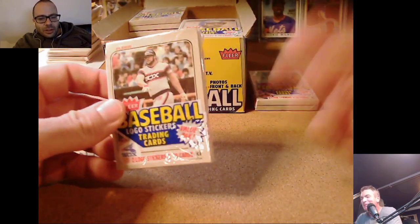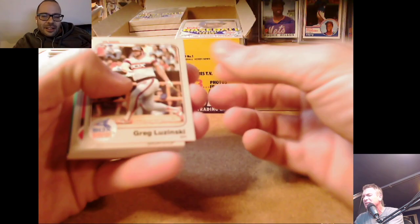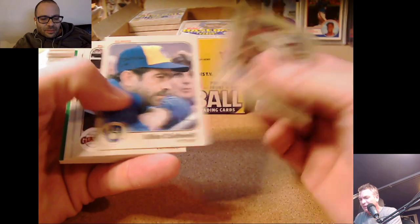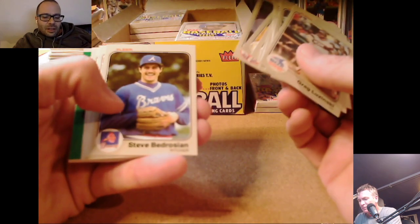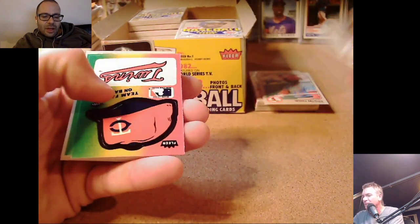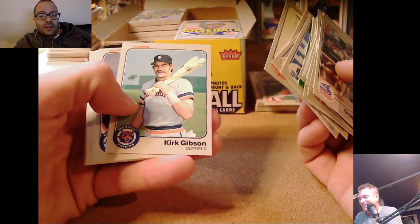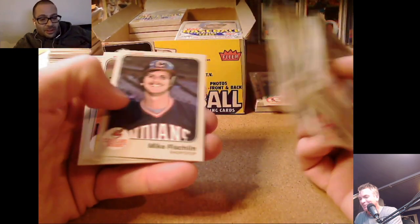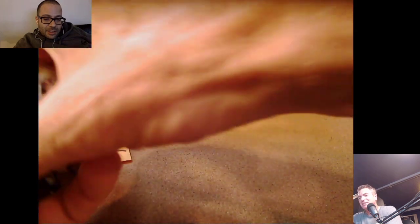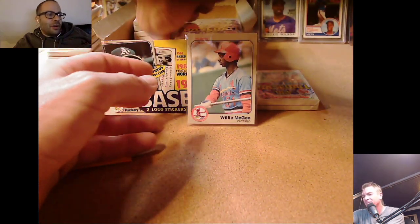Raleigh Fingers on the back. We've hit a little bit of a repeat — Al Holland, Bump Wills. We hit some of these guys already. There's Willie McGee — a little better cut, a much better Willie, actually. Chili and Willie in the same stack — Kurt Gibson too. Looking for a Sandberg, looking for a Gwynn, looking for a Wade Boggs. Caesar Geronimo on the back.